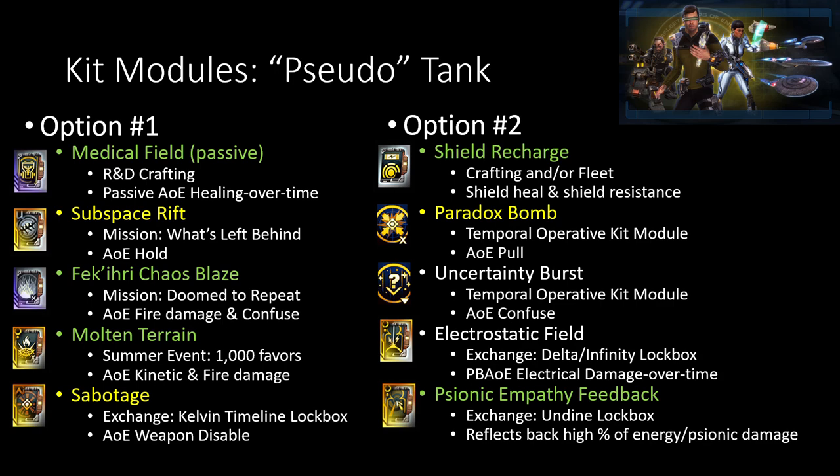Paradox Bomb is still a Temporal Operative Kit Module so anyone can actually use it, along with Uncertainty Burst, which is very similar to the Chaos Blaze from the Doom to Repeat mission. The difference between these is that this one's just a Confuse, while this one is a weaker Confuse along with AoE Fire Damage. Alongside that, we have Molten Terrain from the Summer Event and Electrostatic Field, which are both pretty strong AoE damage abilities too.